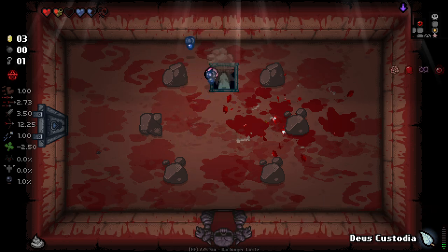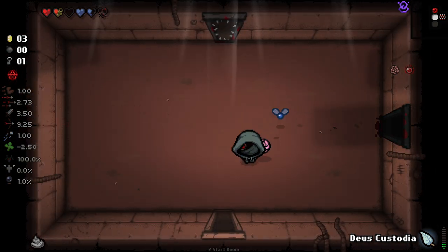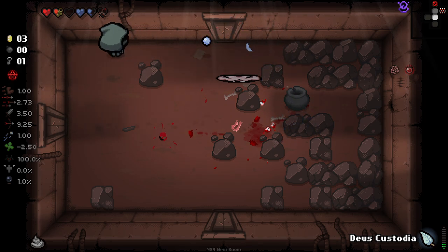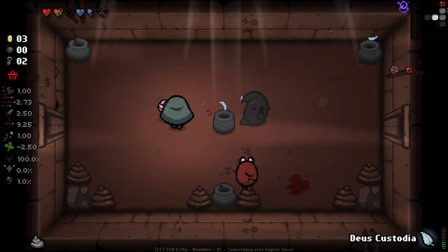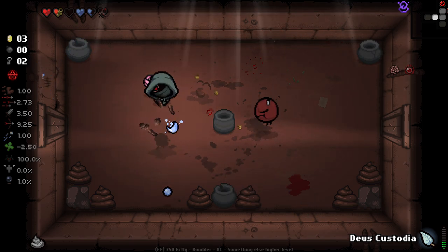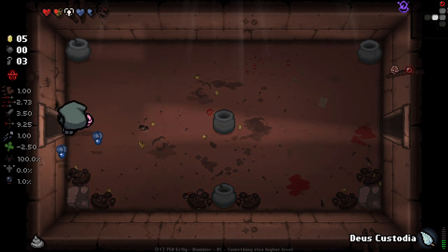Watch it take Continuum out of all these things. Down to the next floor. Feeling a lot more positive with this run. I knew it would take Continuum. And my damage up. Why did you leave me with Ball of Bandages? No one has ever enjoyed Ball of Bandages - it's terrible. In Repentance they changed how contact familiars deal damage - they massively lowered their tick rate so they deal damage way less often, making most of them significantly worse. Ball of Bandages and Cube of Meat used to be pretty goddamn strong, now they're just very meh - not worth using for damage, just worth using to block shots.